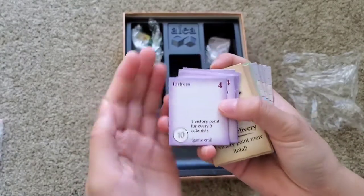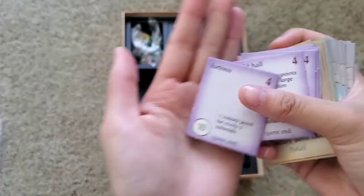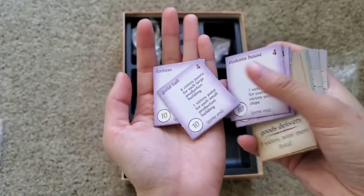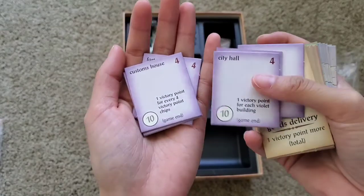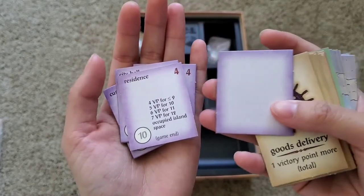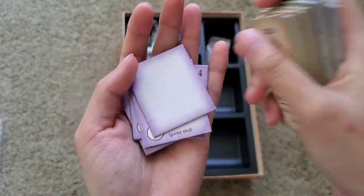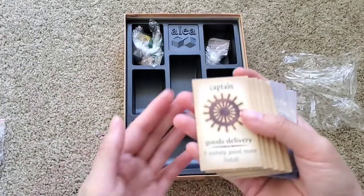These are upside down. Fortress — it's the same on the other side. Guild hall. Customs house. City hall. Residents. And this is just an empty one. So those are all the purple ones.